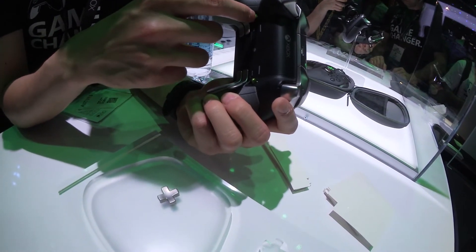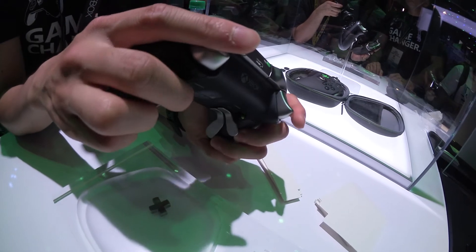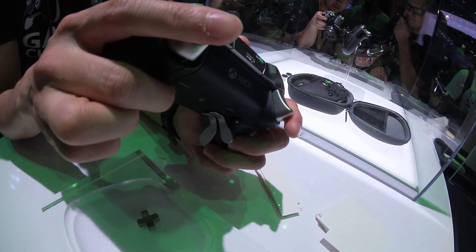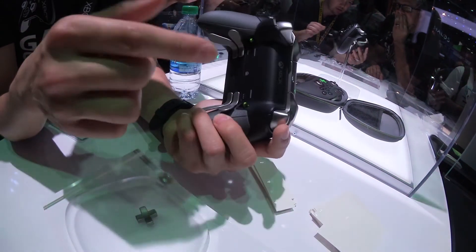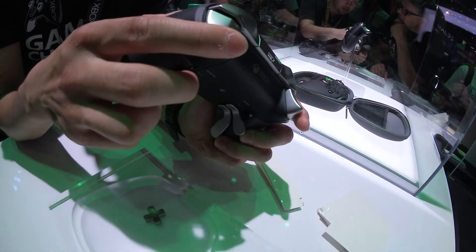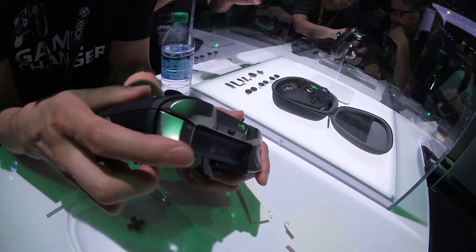One of the great features is the hair trigger locks. This allows you the standard full trigger throw, right? So if you're playing Forza, you want full gas, you can control that nicely. When switching games, switching weapons in a shooting game — the hair trigger is activated, the throw distance is reduced, so you can shoot faster.